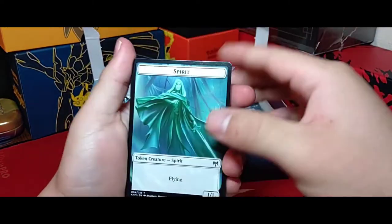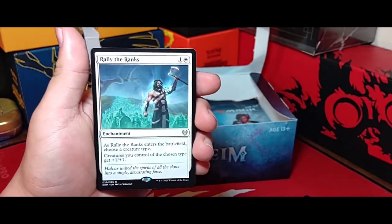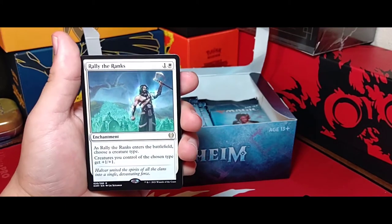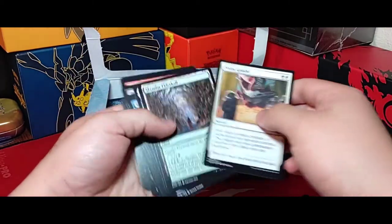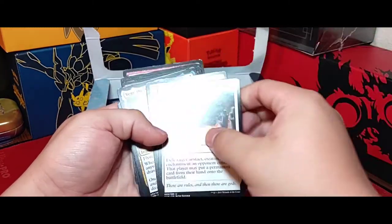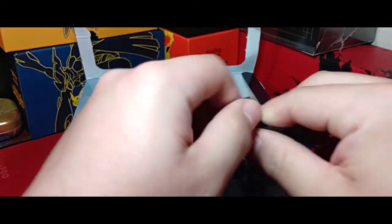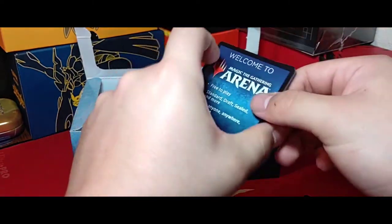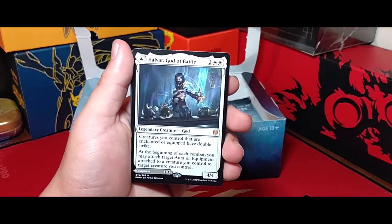Getting into our next pack. Got a spirit token. And Rally the Ranks — a lord enchantment for any creature type essentially. You enter the battlefield, choose one type, and all those creatures get plus one plus one, just for two mana — pretty nice. Got a pretty owl with a cast-a-spell-from-anywhere-other-than-your-hand draw a card effect. That would work pretty well with Foretell and also the cards from Throne of Eldraine since they're in exile and not technically in your hand.